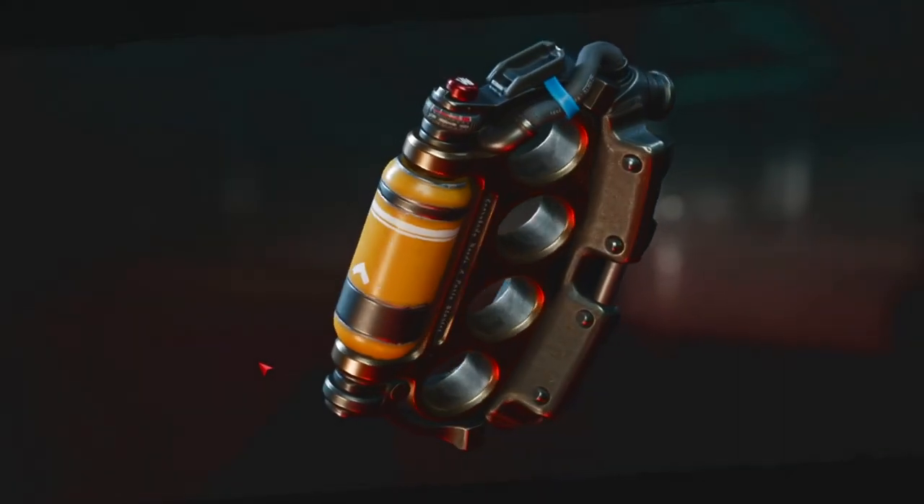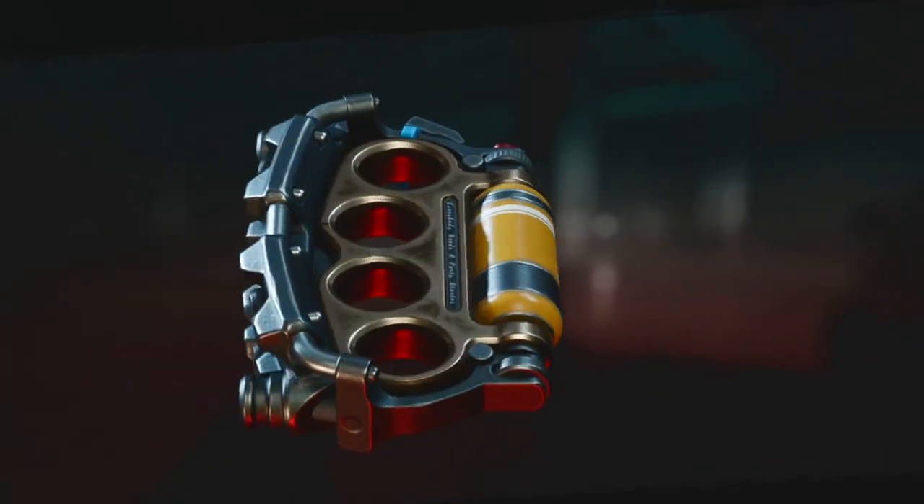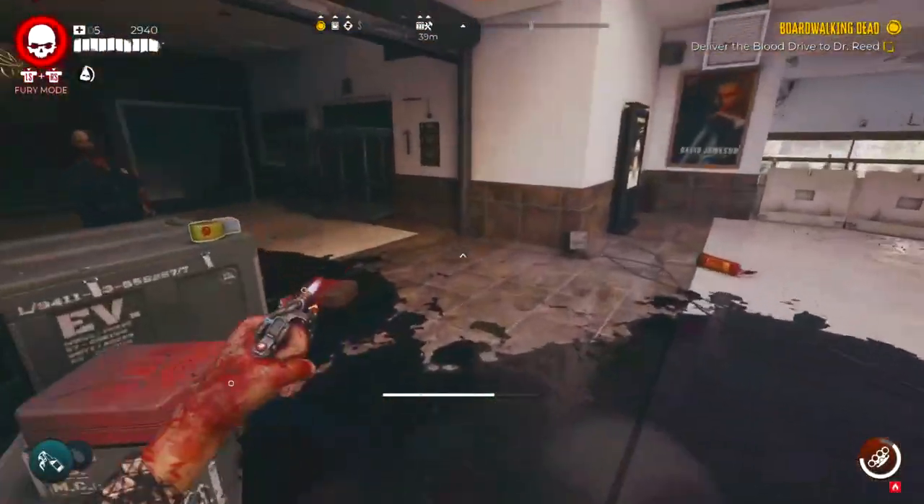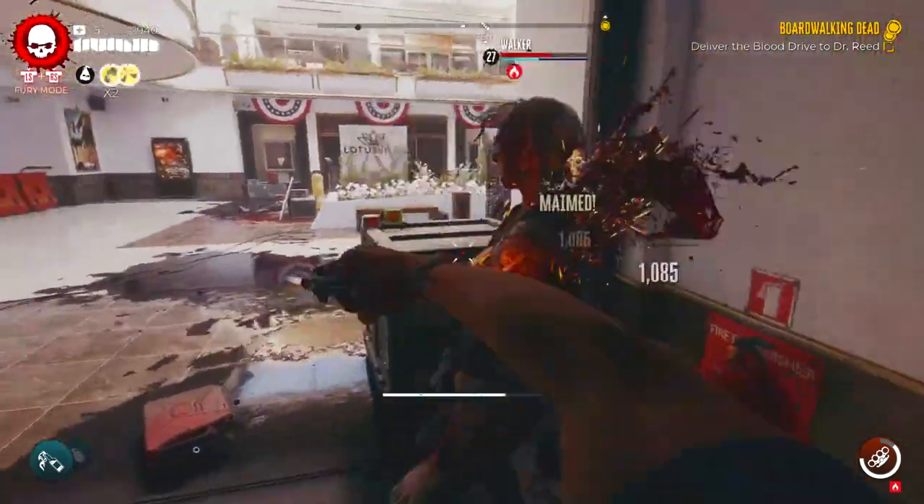One of the most satisfying weapons in Dead Island 2 is blunt brass knuckles. They feel and sound so brutal, feeling like you're in a mosh pit just tearing through flesh.